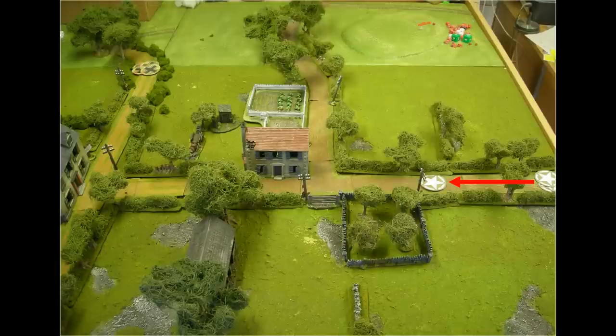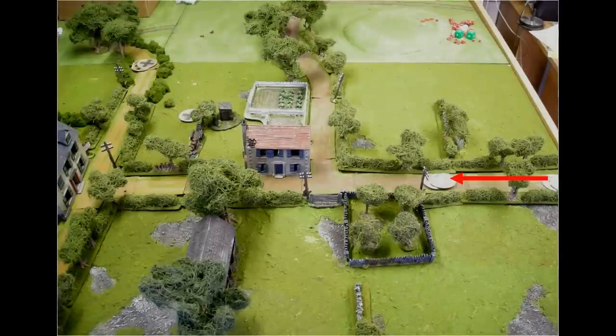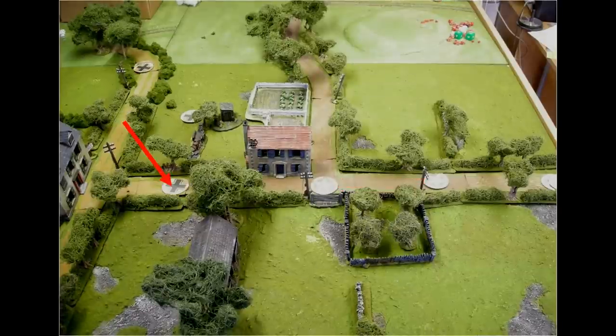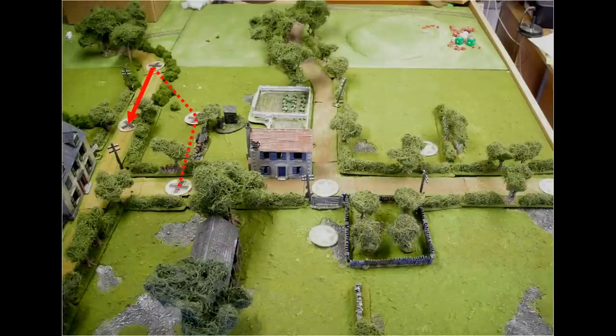He now moves one of his four patrol markers 12 inches. He can go in any direction he wants, but he must remain within 12 inches of at least one other patrol marker. Then I move one of mine, and then Nick gets to go again. We both continue moving, taking it in turns, but we must keep all of our patrol markers in a continuous chain, with each one being within 12 inches of another one in that chain as we advance across the table.